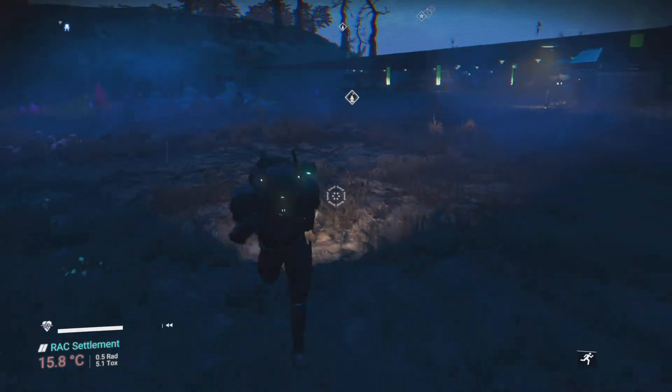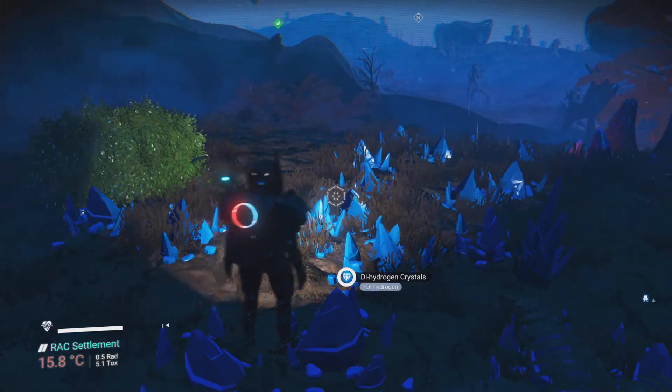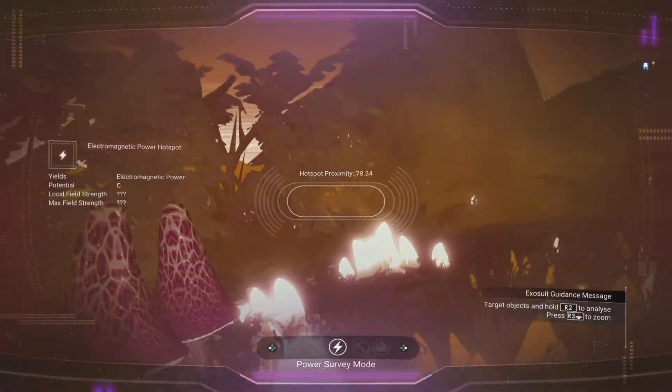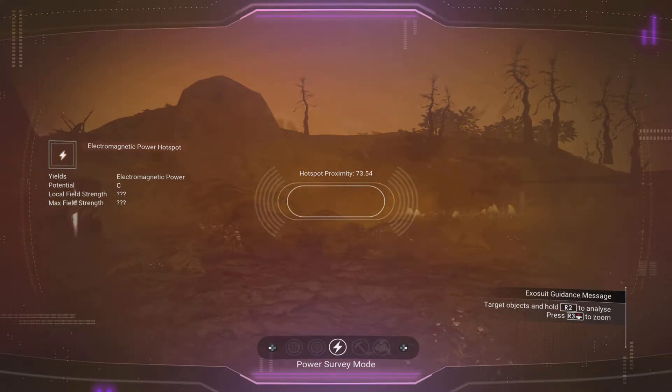It looks like they've added the ability to build further on your base — building further away from your base computer. Right now I'm looking for electromagnetic power, which I know is 75 units that way.